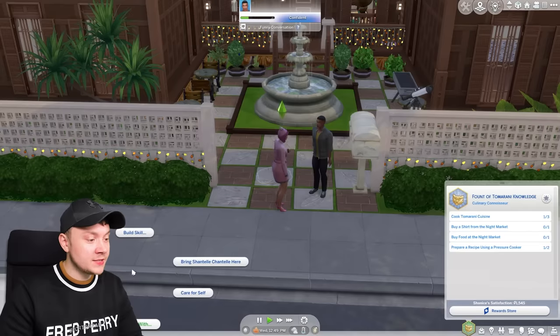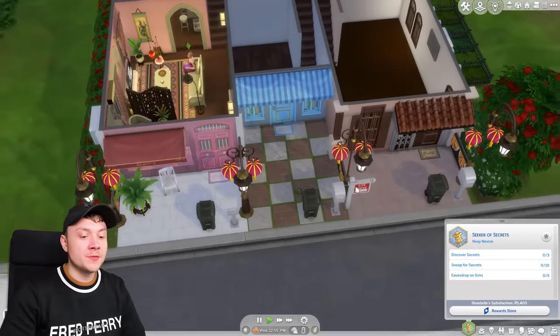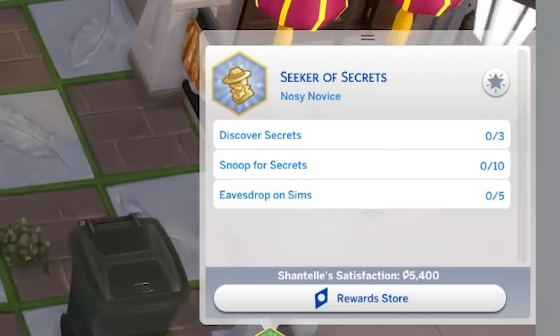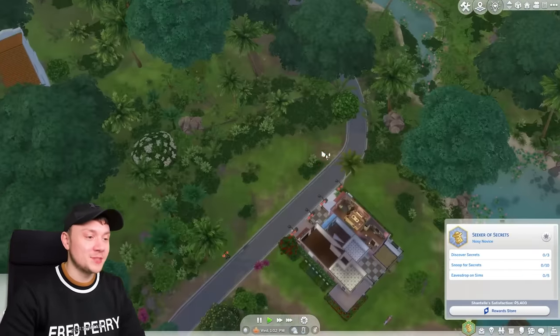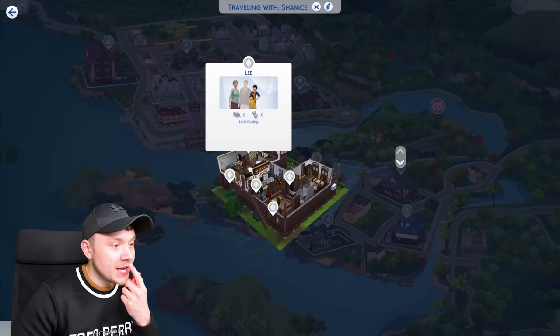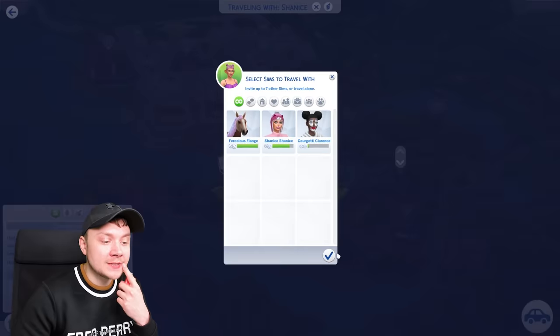While Shanice is there, I'm going to switch to Chantal Chantal because as a Seeker of Secrets, we have aspirations like discovering secrets, snooping for secrets, and eavesdropping. I don't want to break into our own houses because there's literally nothing in them since we haven't decorated yet. So we'll break into somebody else in this building — we are going to break into the Lee household. Let's get going.